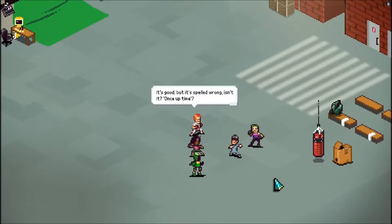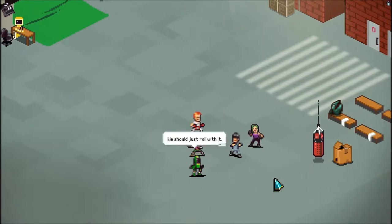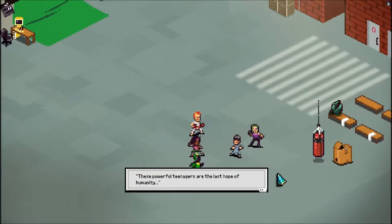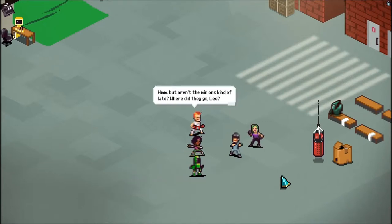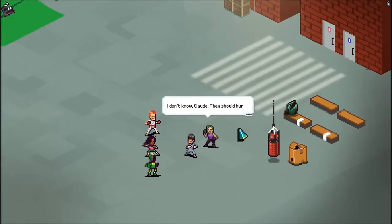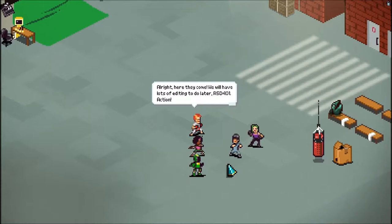It's good, but it's spelled wrong, isn't it? Once up time? Oh, the guy who sold us the narrator software told me it's one of its quirks. We should just roll with it. These powerful teenagers are the last hope of humanity, and their first task is to defend the science lab from an evil monster. But aren't the minions kind of late? Where'd they go, Lee? I don't know, Claude. They should hurry. They must keep getting dressed. Don't worry, let's just have fun with our new job. Alright, here they come. We will have lots of editing to do later.